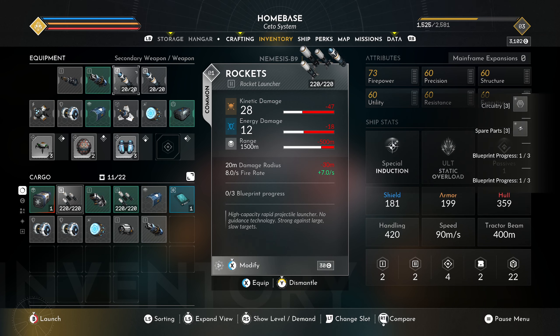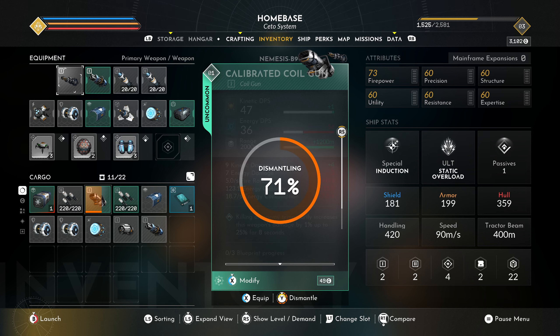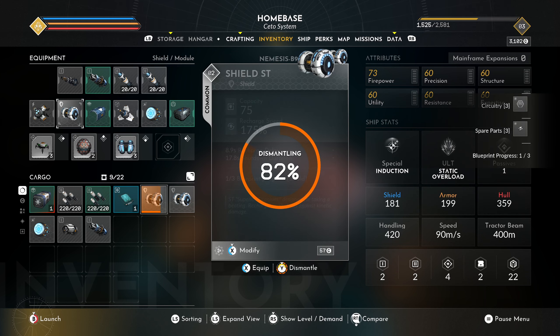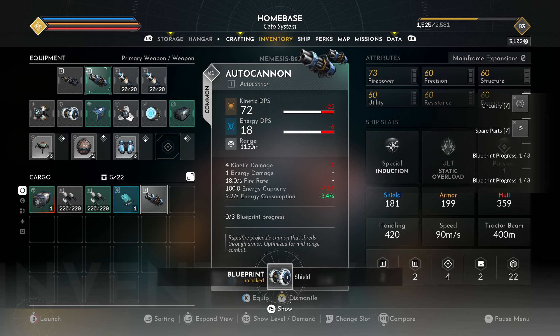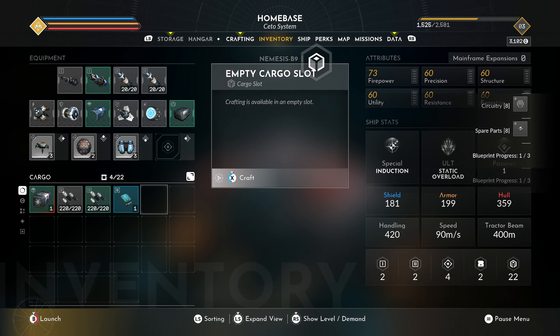Dismantle, dismantle. Maybe I'll keep those in case I run out of rockets and really need them. This one I'll dismantle. Just quickly getting rid of these. We unlocked a blueprint! Okay cool, all right, we're ready to go. Let's get out of this base.